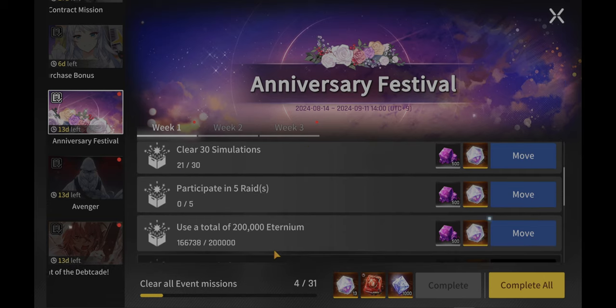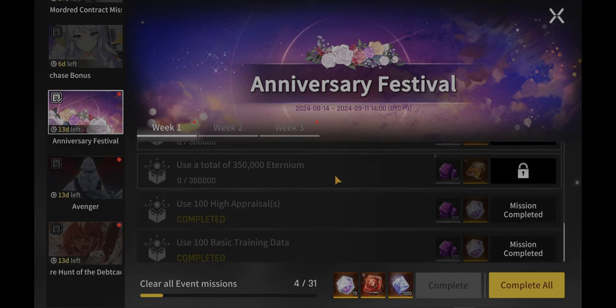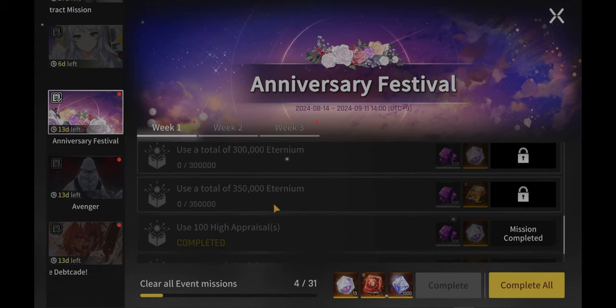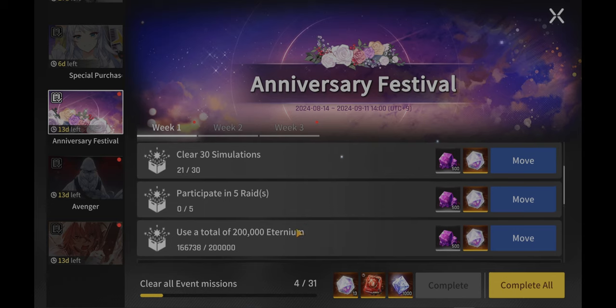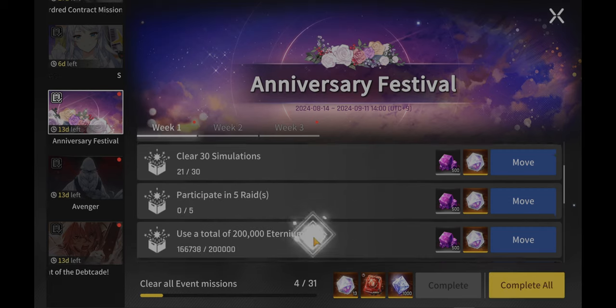For the aeternium, you guys already know how this works. Just keep doing your farming and spend your aeternium effectively until you can't spend any more. Spend it on missions you want to farm or more story content — you're just naturally going to spend 350 aeternium. I'm not even thinking about it and I've already reached 166K of aeternium. You're just going to get stuff; it naturally increases as you play.